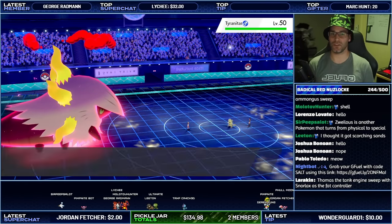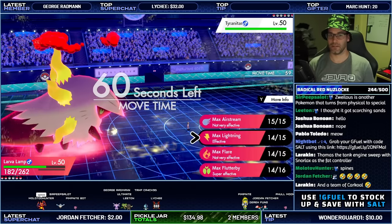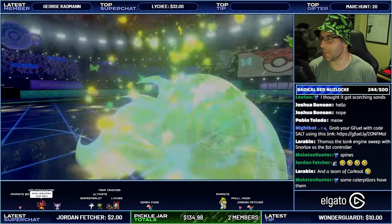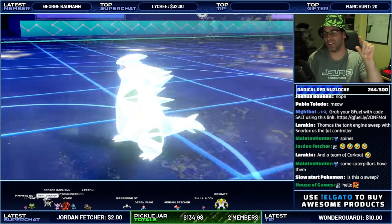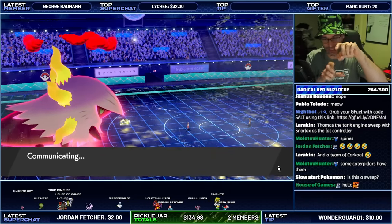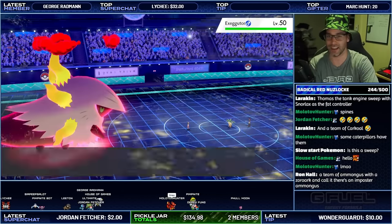Magneton was just going to break the sub anyway so it didn't really matter what Magneton did there — I was going to go for Dynamax regardless. In comes Tyranitar — I'm just going to put the sand up. I've got Max Fluttterby. A team of Carcol — like Thomas the Tank Engine, put all the Carcol in a row with a Phalanx head and Carcol alternating so it looks like it's carrying little trailers. Pretty cool. Excadrill is the next Pokemon — this is going to go down easy.